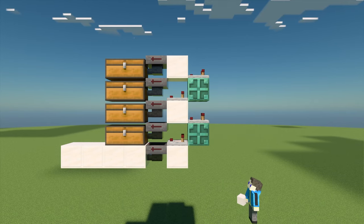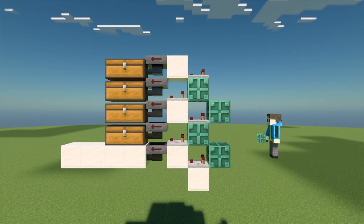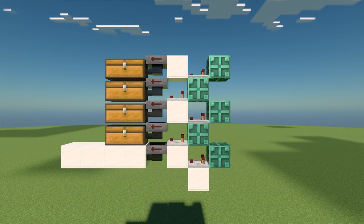On each of these copper bulbs, place a comparator pointing at the solid block, each with their own copper bulb controlling them. If you have done it correctly, it should look something like this from the side. Now we're going to program each of the copper bulbs.